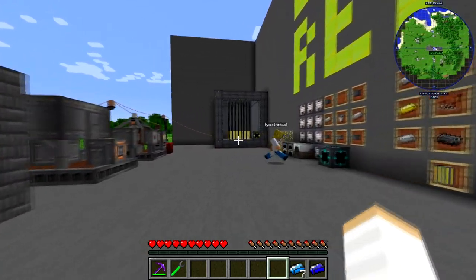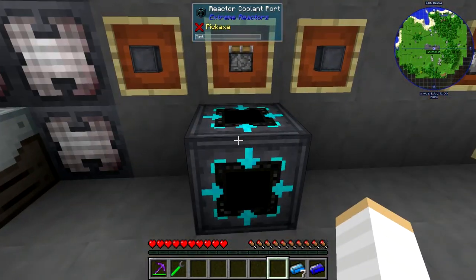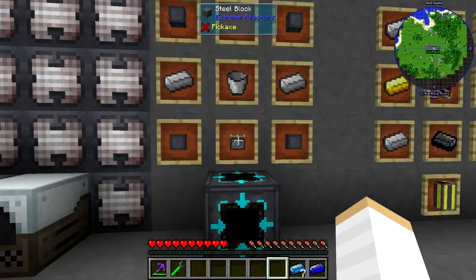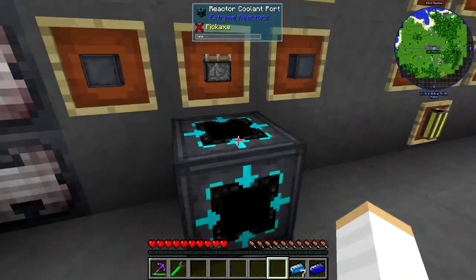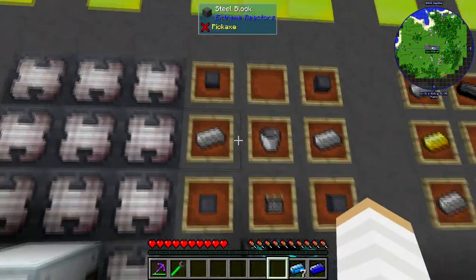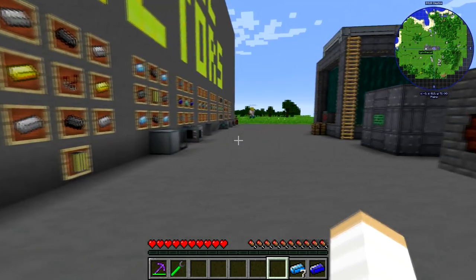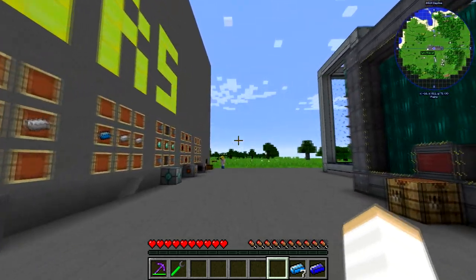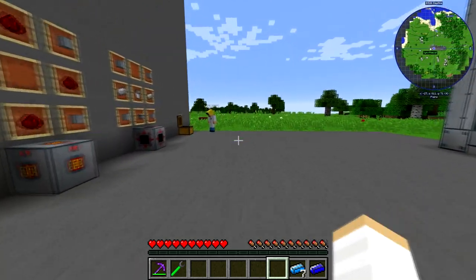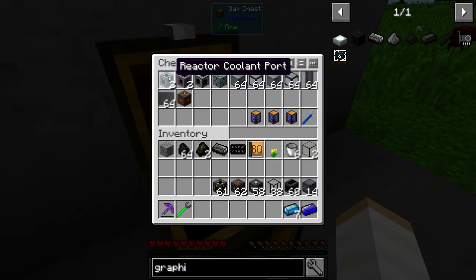The first thing we want to make is the reactor coolant port. This goes on the reactor. So it came over to this chest and on the top left there are two reactor coolant ports.